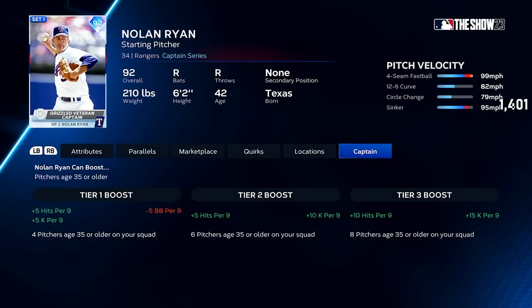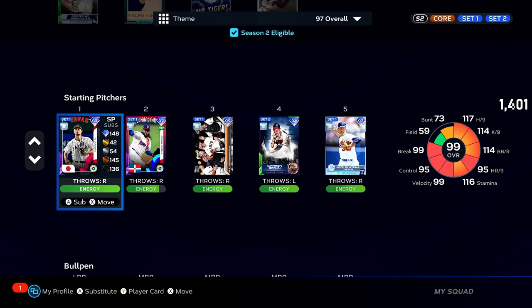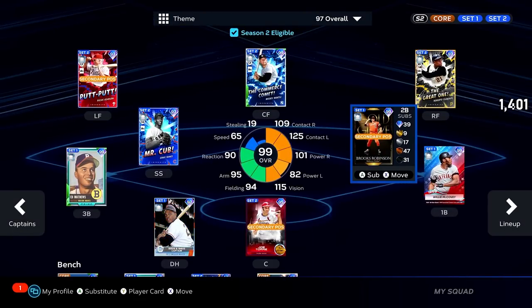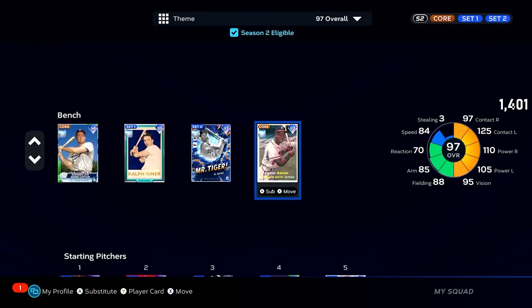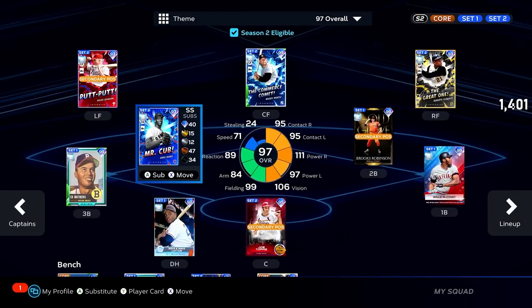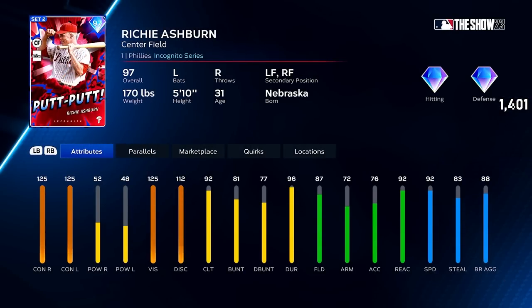Pitching-wise, this captain is Nolan Ryan's Grizzled Veteran captain: plus 10 hits per nine, plus 15 K per nine, for eight pitchers 35 years or older. Darvish becomes absolutely insane with this boost, so he's going to be starting. The whole goal is to see what Richie Ashburn can do. I wish I had a better headliner right now to use, or a catcher, but it is what it is. Let's hop in and see what big Richie can do.